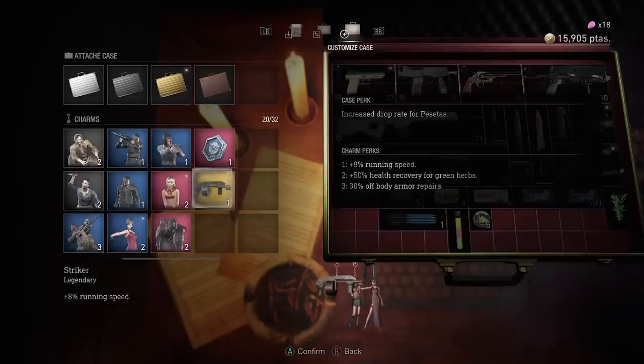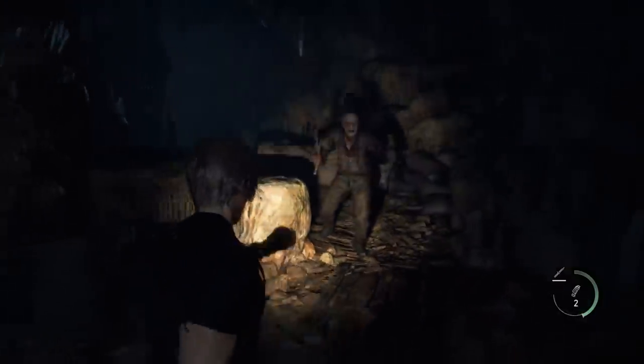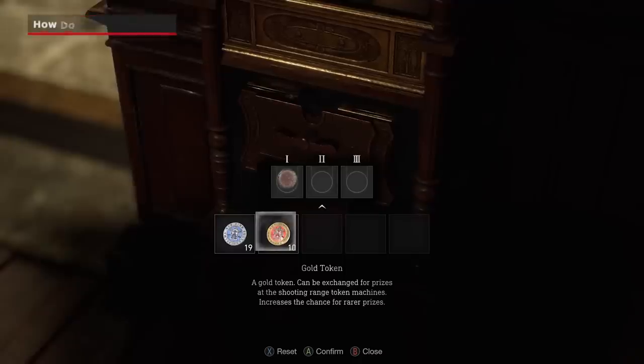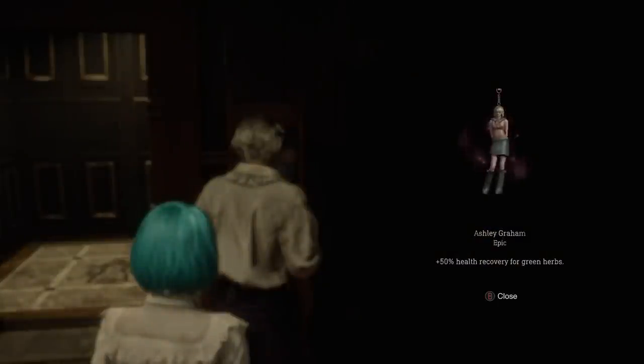The Legendary Striker, for example, can increase Leon's base movement speed by 8%, which is incredibly useful if you're chasing those S-plus speedruns. It's important to note that you can only equip three charms at any given time, so it's in your best interest to swap them based on your current resource needs. Silver and Gold capsule types are awarded for inserting tokens into the machine, and the game implies that inputting more gold tokens gives you a higher chance for rare charms. While that's generally the case, your payouts are predetermined for each playthrough.